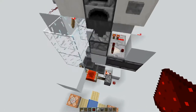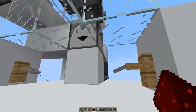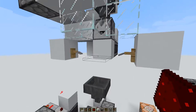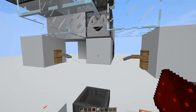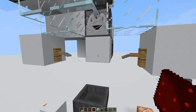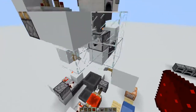Sometimes when the dropper actually throws the item out, the tripwire would actually ignore the item passing through. It's probably because of this collision box being too small. Sometimes items just render within a single tick — they go from here to there without touching the collision box.